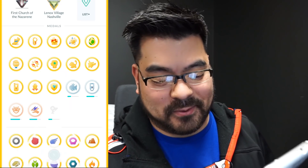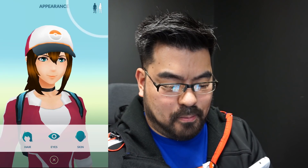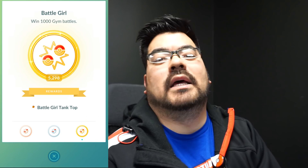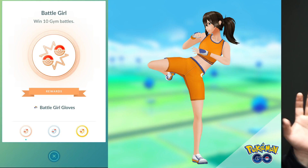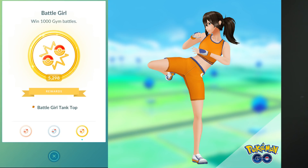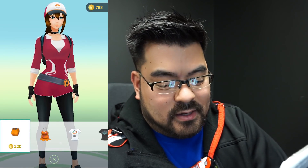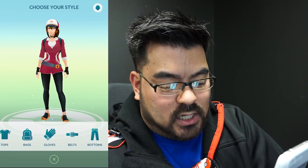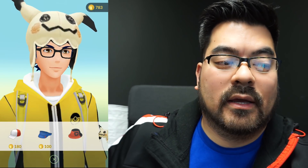I only have 129 Magikarp caught so far. There's one more, and I would have to change my gender for this — I'm a girl now. This one is gender specific because the medal is called Battle Girl. So if you have a bronze Battle Girl medal, you get Battle Girl gloves. Silver gets you Battle Girl shorts and Battle Girl shoes. And if you got the gold, Battle Girl tank top. Look at that top. So you gotta pay for it though — these are not free items.